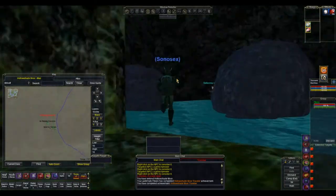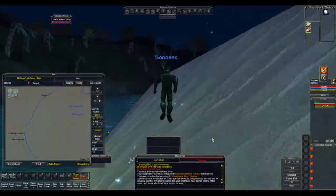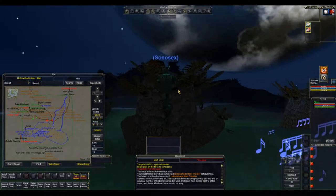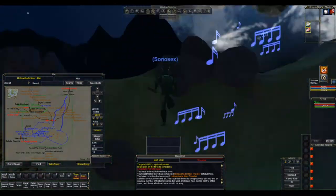The northeast corner is the zone out for Hollowshade Moor. At Hollowshade Moor we're running across here to the north — there's a lovely view of Norrath in the distance, which is where we took the screenshot for the title cards.